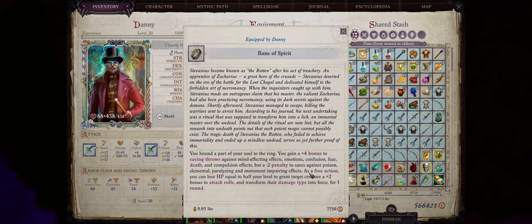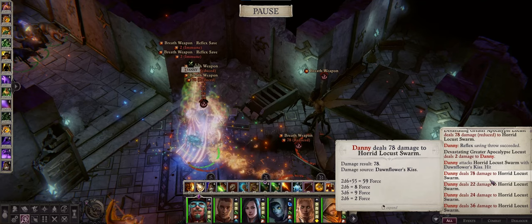Now the main benefit of this ring is the secondary effect. As a free action, you can lose HP equal to half your level to grant the target creature a plus two bonus to attack rolls, and also — this is where it gets really good — transform their damage type into force for one whole round. This effect is basically insane. You can turn all your damage into force damage. The special thing about force is that nothing in the game is immune or resists force damage. So all your attacks, including secondary effects from elemental enchantments, are going to become force damage, meaning your blows will hit full damage to the enemy no matter what.